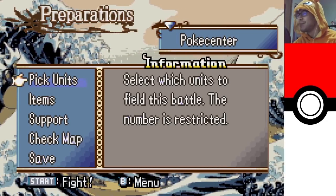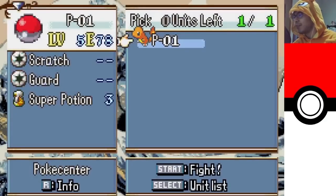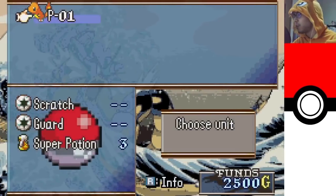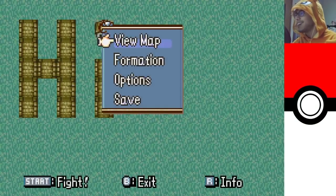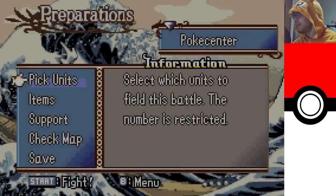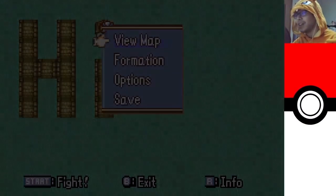Oh, the Battle Prep is now the Pokemon Center — this is so cool! Pick units — I only have Charmander, right. So if you go to the Pokemon Center, you go to the Battle Prep menu. It says Supports — No Supports. Check Map. This might not be ready yet. This is looking really ambitious so far. How do I get out of here? I have to hit Start. Back to Pallet Town.